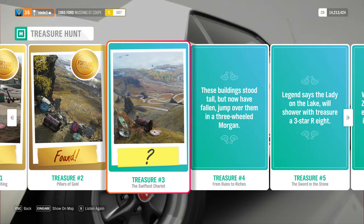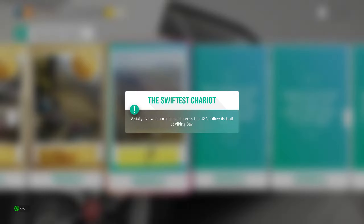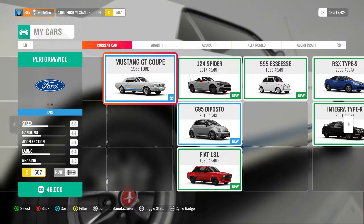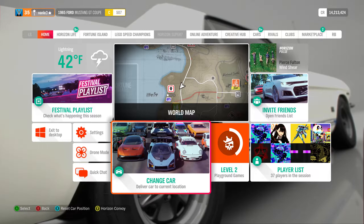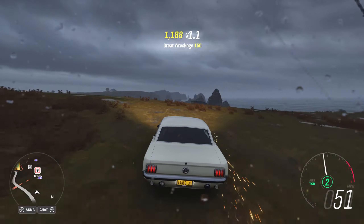Here we are with treasure number three. The clue is: 'A 65 wild horse blazed across the USA — follow its trail at Viking Bay.' Viking Bay is a location on the map, and trail means the trailblazer gate. You need to pick the 1965 Mustang — make sure you actually pick the 1965 one. There is a 1968 and a 1971 in the shop as well, so don't pick those. To the untrained eye they look similar, but they are not the car you need.